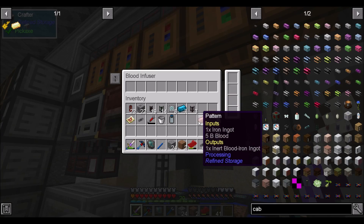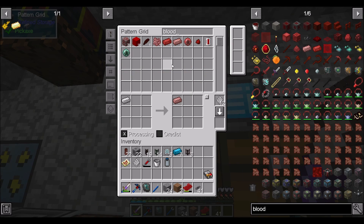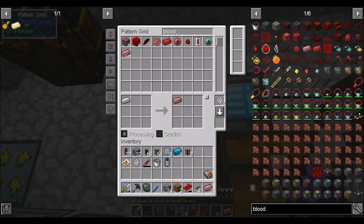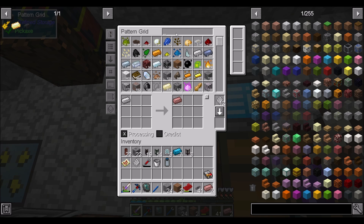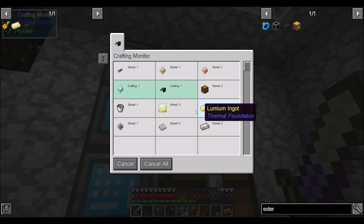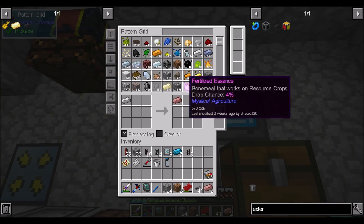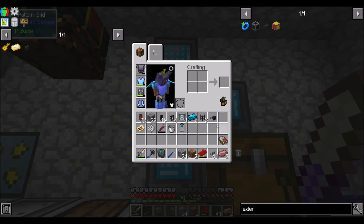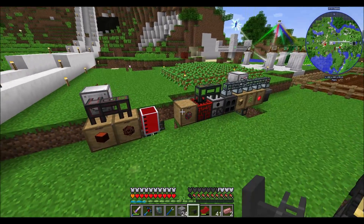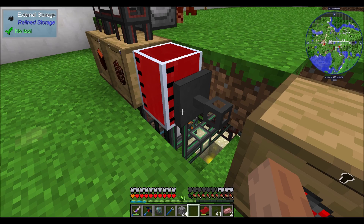So we're going to have to test this bad boy out. Blood — missing five buckets of blood. That's where our external storage comes into play, which is being made as we speak. You're crafting a construction core, I presume, somewhere along the line. There you go, you're done. So then we should be able to sneak over here.